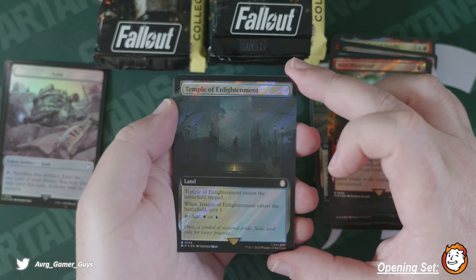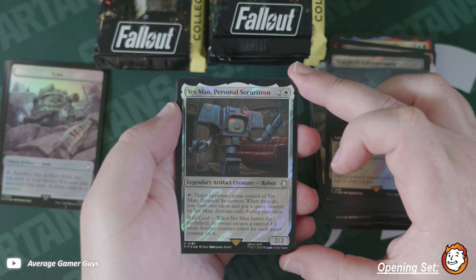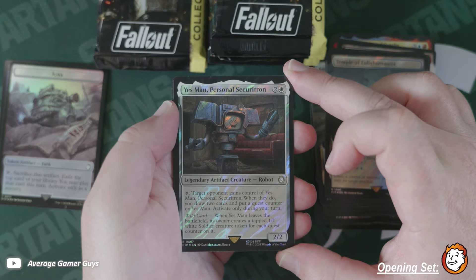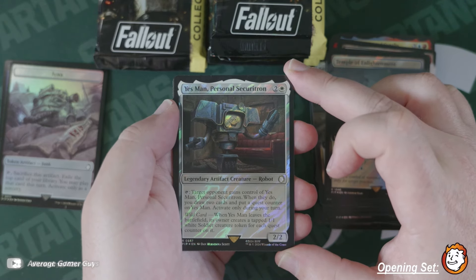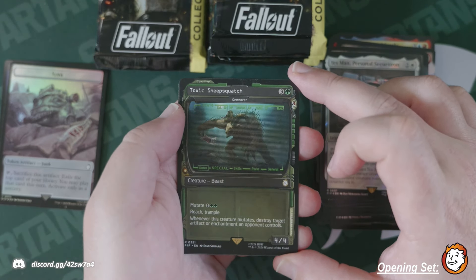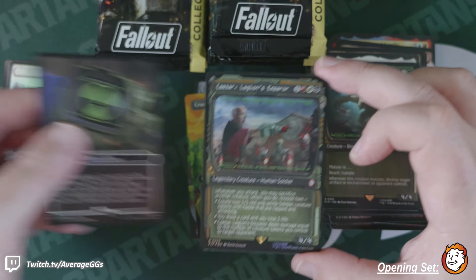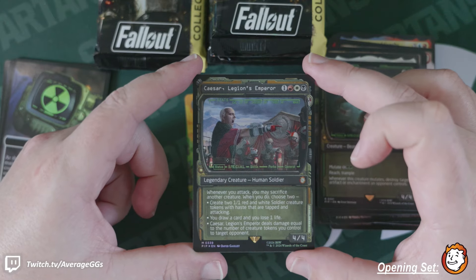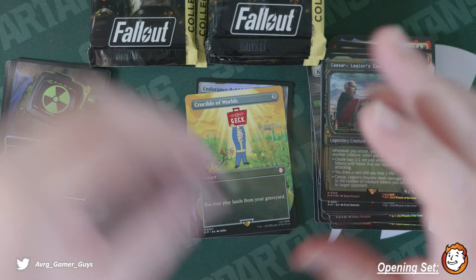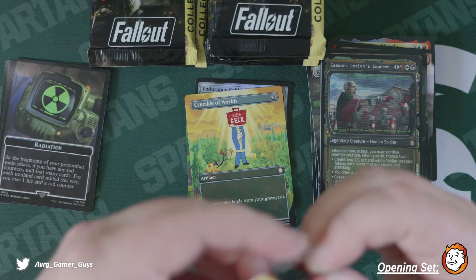Temple of Enlightenment, surging it. Personal Securitron — look at this guy, so good! The Gem Razor, the Toxic Sheepsquatch, and Caesar Legion's Emperor in foil — a foil action, very cool. Lots of cards obviously designed and prepped for Commander, which I am alright with. It makes me really want to build a Fallout-specific Commander deck.